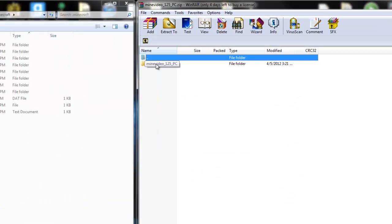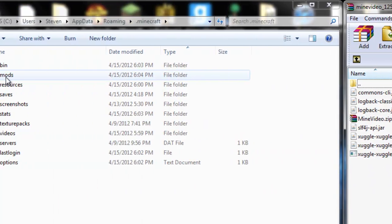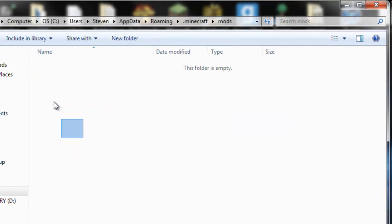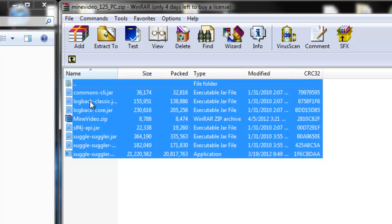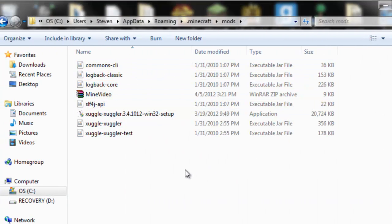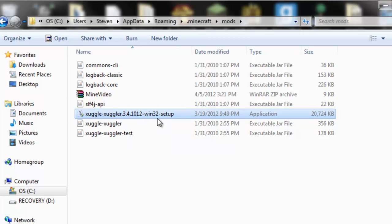Open up the Mine Video zip and move it aside. You're going to see a folder — go into that folder and you'll see jars and other stuff. Go into your mods folder that you just created. Make sure it's empty. Go ahead and drag over all of the jars, even the zip and everything, into your mods folder. Now you have to run the xUggle setup — I'm not sure how to pronounce it, let's just call it 'Uggle' — so double-click that and say Yes.